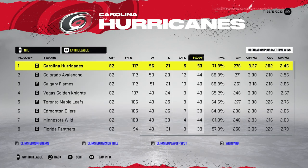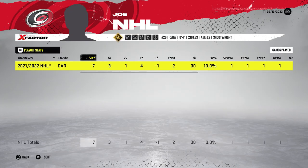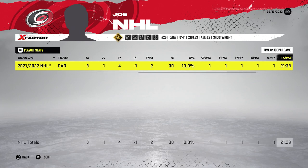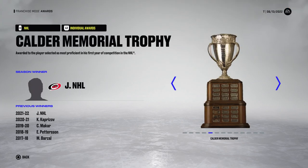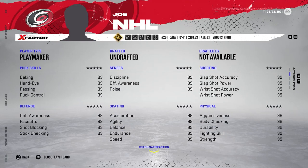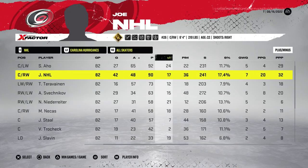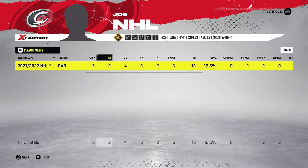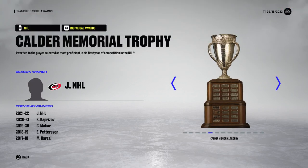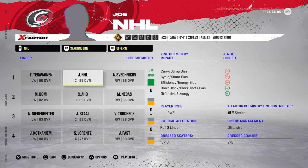Year two as a playmaker, they finish first in the league — President's Trophy winners — with 93 points from Joe NHL. Another disappointing playoff performance though: seven games, four points, eliminated by the New York Rangers in round one in seven games. The final year, Carolina finished third in the league. Joe NHL finishes second on the team with 90 points, behind Sebastian Aho. Another disappointing five-game playoff exit — Florida beat them in round one — but Joe NHL wins another Calder.